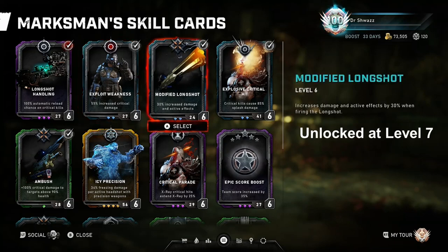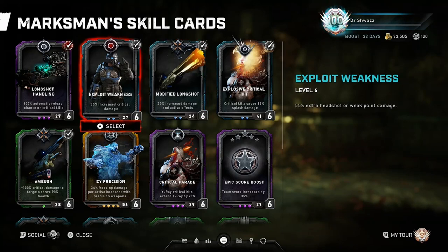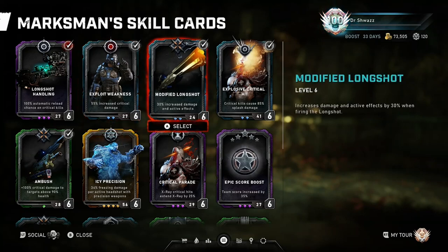Modified Long Shot increases the damage and active effects of the Long Shot by 30%, which may not seem like a lot but it's enough to eliminate drones in one shot in later waves of Horde, and scions in two shots. In Escape it's really good as well. Definitely a great card if you're running a traditional Long Shot build. I noticed in Horde he's a bit perk-dependent in later waves, so it helps to level up those perks in conjunction with this card.